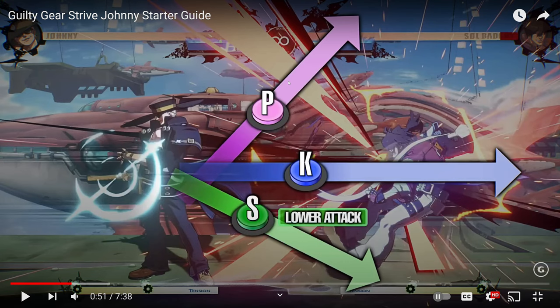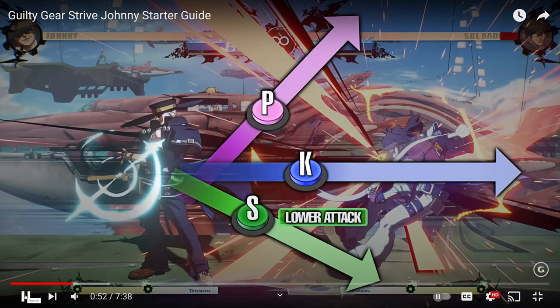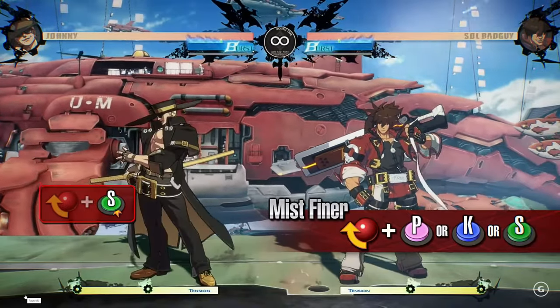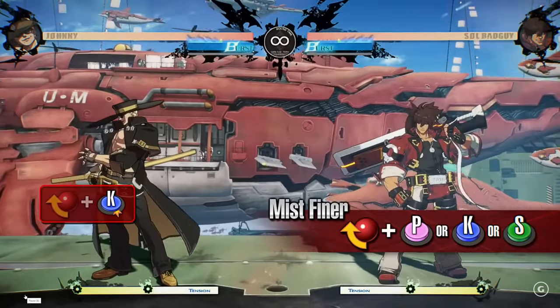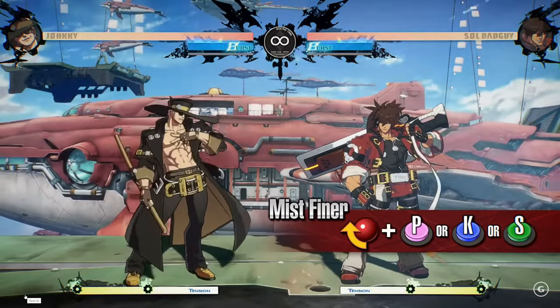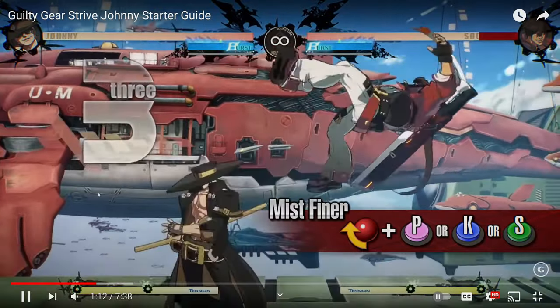For air-to-air purposes, obviously the punch and the kick — it'll be interesting to see if they can be comboed. I'm pretty sure they can combo into the attacks. Holding punch, kick, or slash will maintain the stance, performing the slash in the corresponding direction once the button is released. Inputting heavy slash or dust while in the stance allows you to disengage the stance without performing the slash.